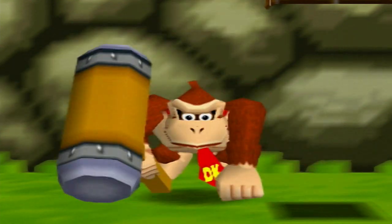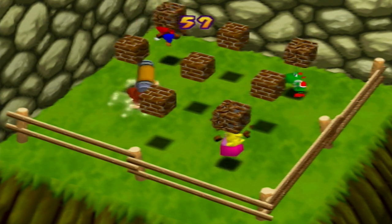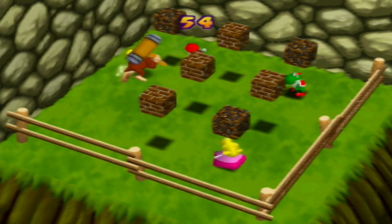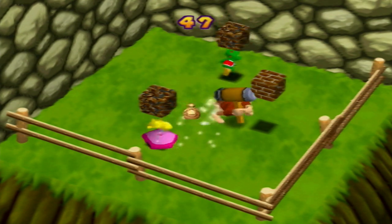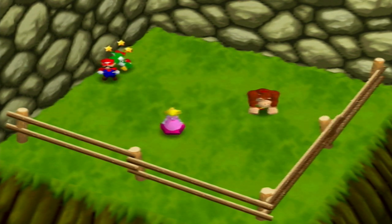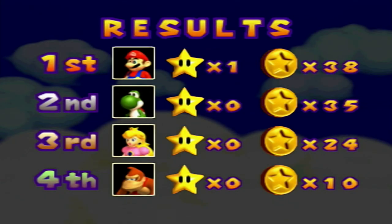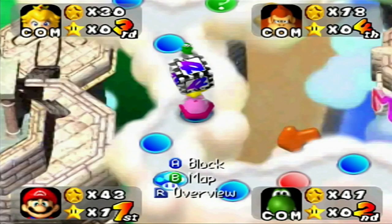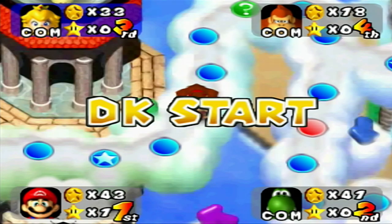DK has the mallet — get away! No, I don't want that. Get away from me! I tried to jump over him but he hit me like a baseball. Home run. But I did get a money bag, so that's something. How dare you go that way — I resent that.